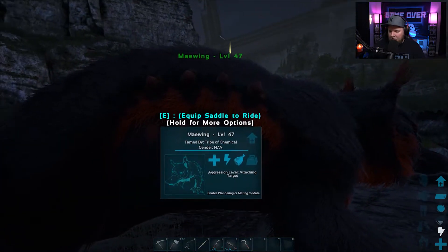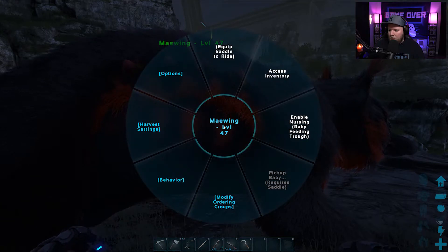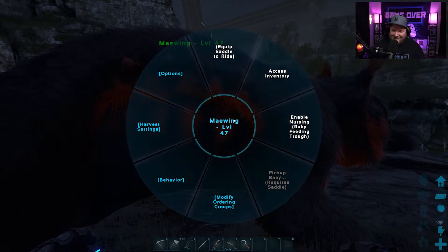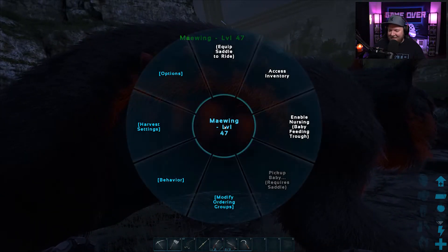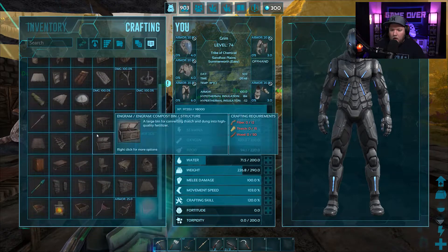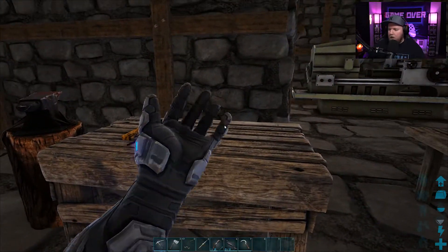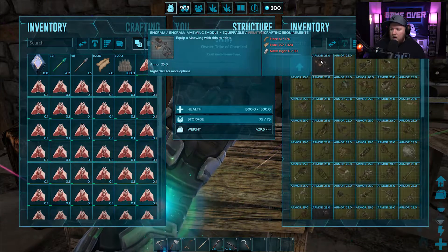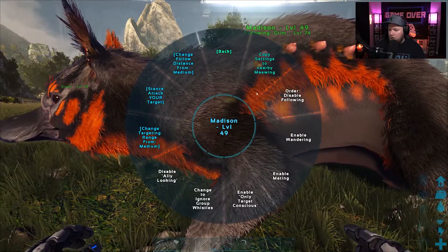Hey buddy! Gender: not applicable. Enable nursing, baby feeding trough — okay! Equip saddle to ride. So what else do we need for the saddle, and where do we build it? On the workbench? We build it in the smithy — we need 320 hide. Okay buddy, you stay right here, you don't move!